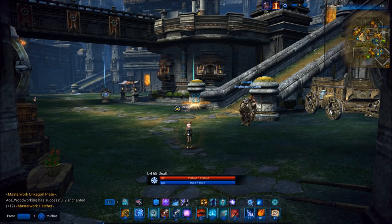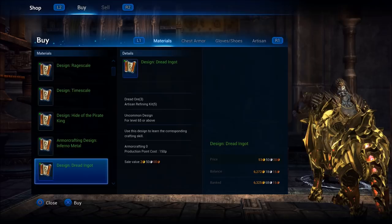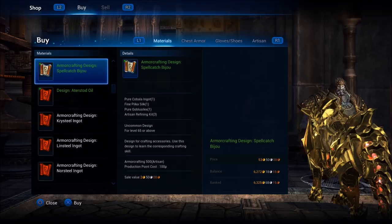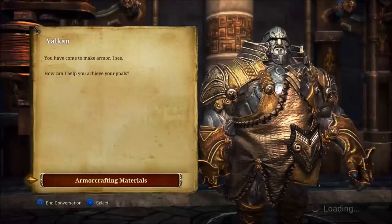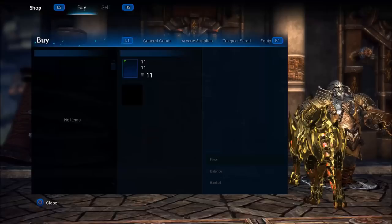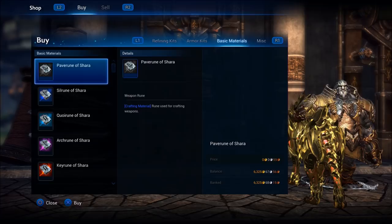Let's talk about recipes very quickly. You can go to armor crafting designs and most lower level recipes are available at the vendor. All the recipes that you're going to need to level up your crafting are going to be in the vendor. Some of the rare recipes are going to drop in dungeons, but most of the basic stuff is already there. Also, your materials — most people don't know that basic materials like Dawnhine, Greenhine, and all of the hides are actually sold from the vendor.